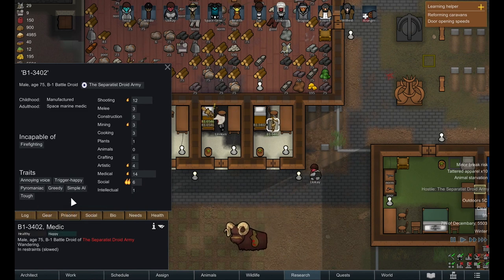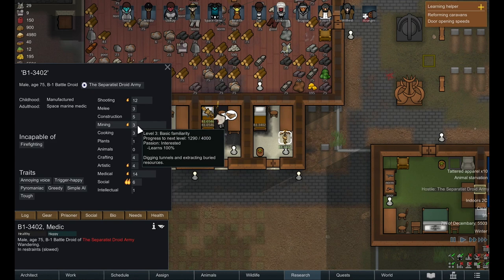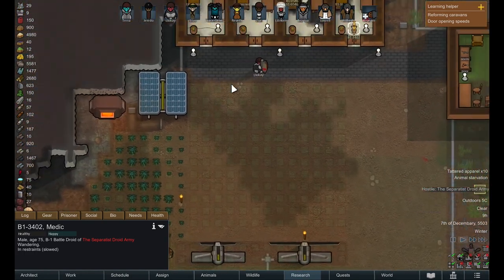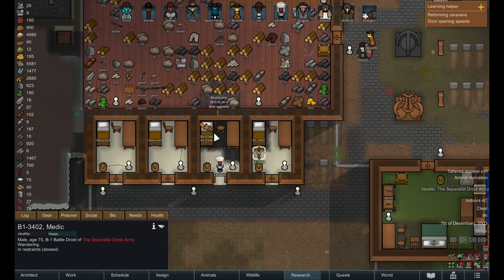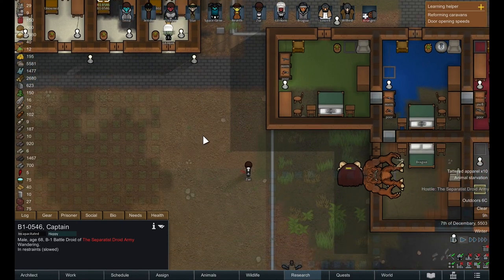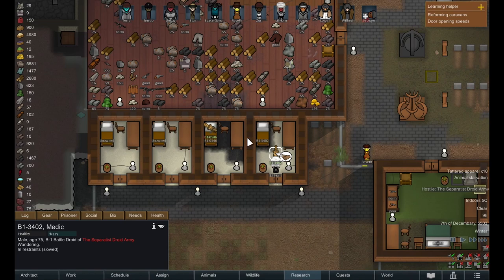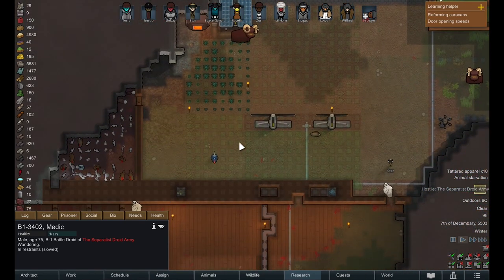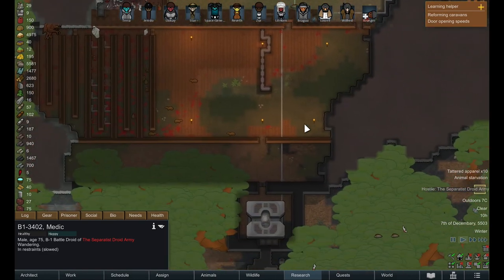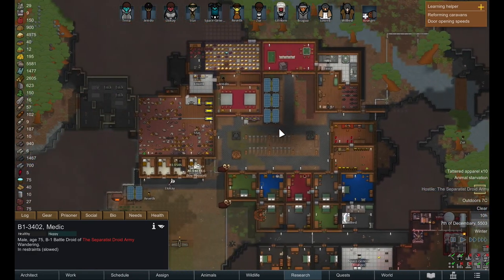One is a pyromaniac incapable of firefighting, which is fine - we can handle any firefighting with the amount of people we have. The other does have a passion for mining as well as medical, so maybe we'll have a medical droid, or maybe we'll just set them in the mines. I think it won't take too long to get these guys on board - they just have blaster burns so they'll recover fine. Let's see what it takes to get these guys on our team and what they're capable of doing. I'll skip ahead until we are recruited with them - unless something else comes up, as Rimworld usually does.